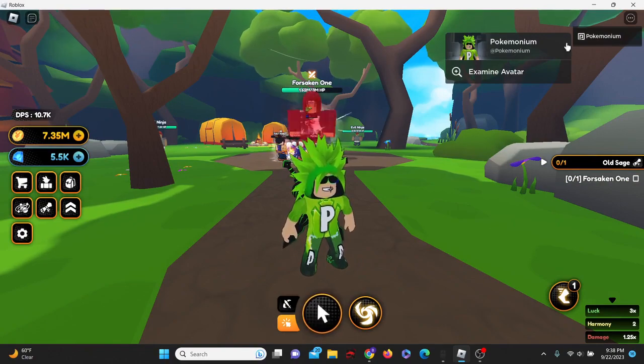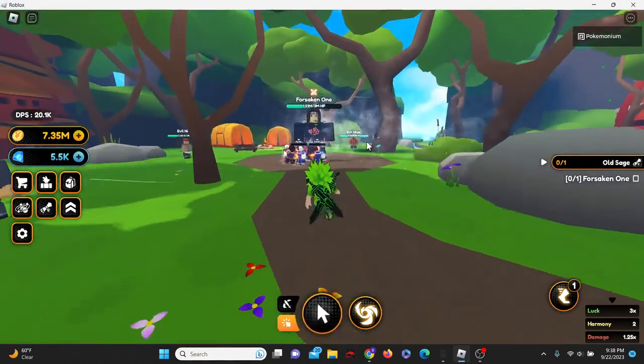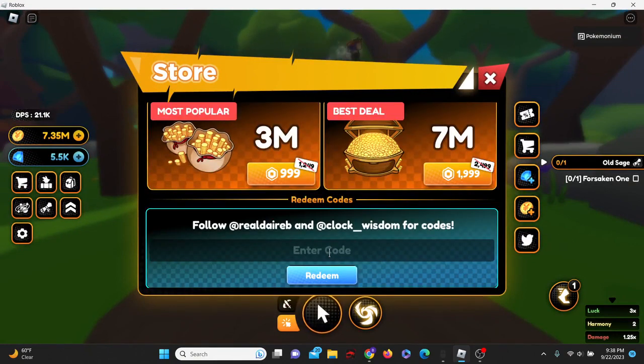Now enough talk, let's just get into these codes. To enter codes in Anime Champions Simulator, come to the shop, click on the Twitter bird, and right here at the bottom let's get it started.